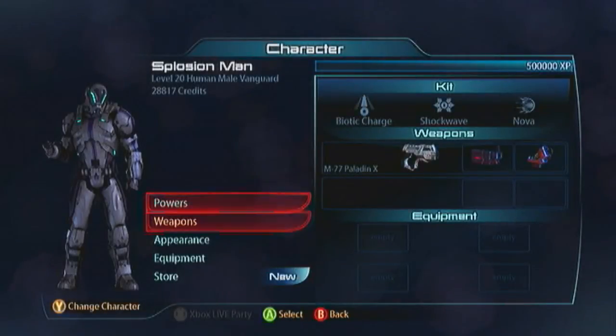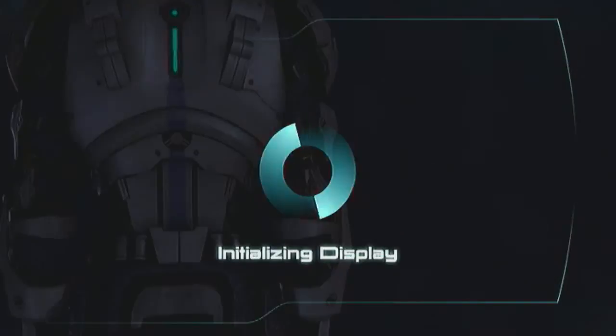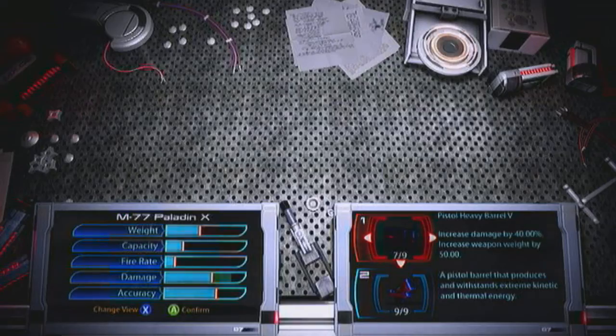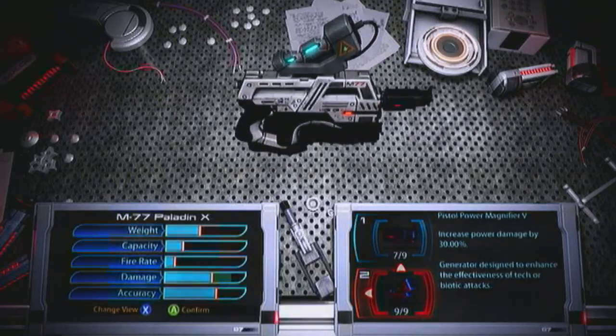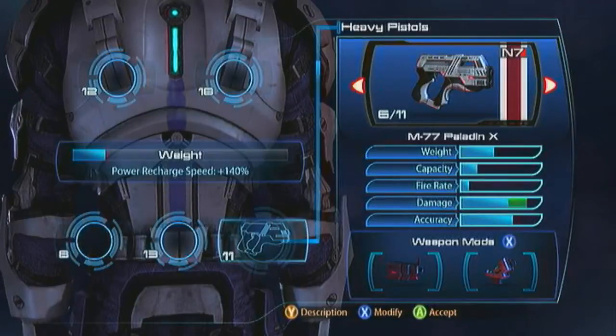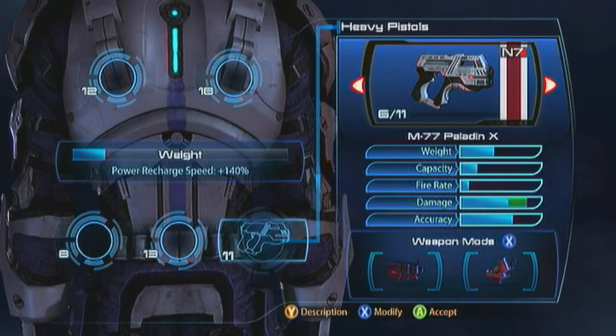When it's not safe to charge in and do that whole Nova thing, you can hold back and start firing the Paladin. I stick on the Heavy Barrel for the extra damage and the Power Magnifier to increase my Nova damage. But the Paladin is like a sniper rifle in your pocket — so when it's not safe to attack an enemy because they're about to sync-kill somebody, for instance, I can just pop some shots in with the Paladin and still do some really good damage from far.